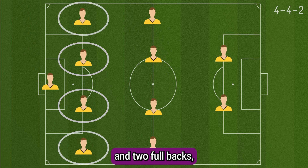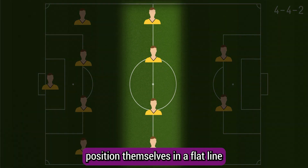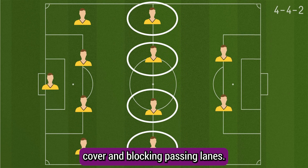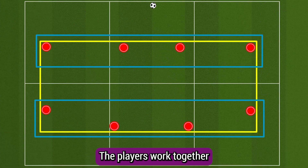The backline consists of two center backs and two full backs, forming a solid defensive base. The midfielders position themselves in a flat line in front of the defense, providing cover and blocking passing lanes.